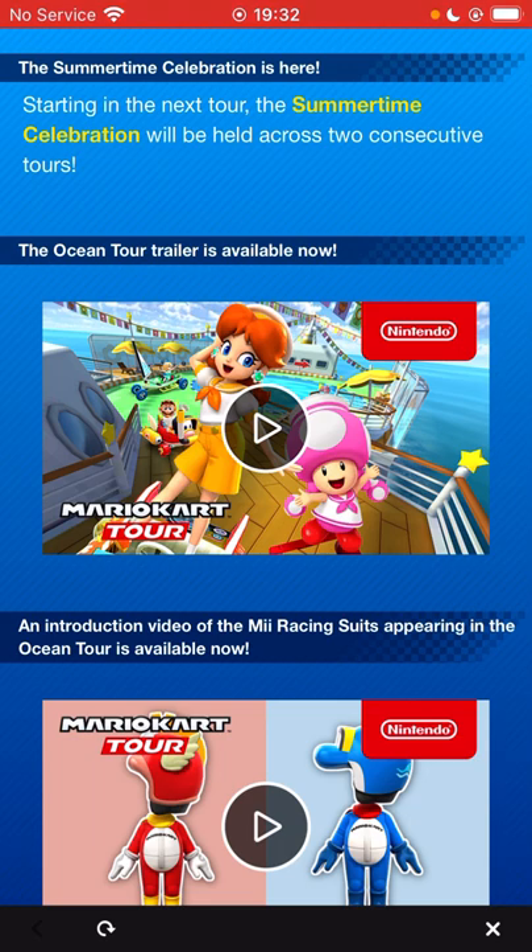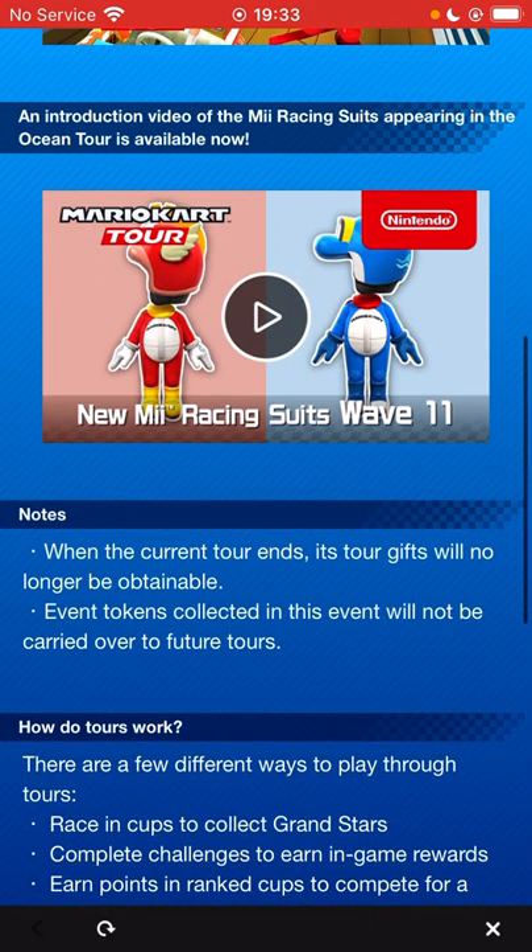Straight away next we see Sailor Toadette - really interesting. So we've got our week one and week two pipe options right away. I'm guessing Daisy will be the week one option and Toadette the week two spotlight. In the background we can see Mario Swimmer in the Cheep Snorkel, and then Rosalina Swimwear in the Sunny Surf Sailor, which is brand new to the all-clear pipe. It's a giant hitbox card, pretty good value. We've also got the Mii Racing Suit Wave 11 revealed - we can see the Cheep Cheep and Dolphin options, which were predicted.